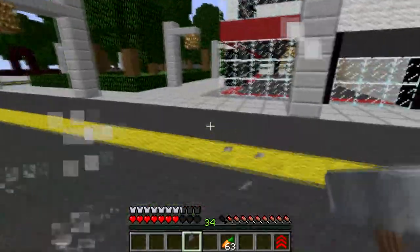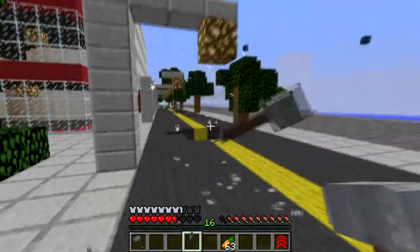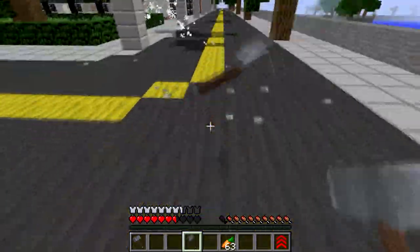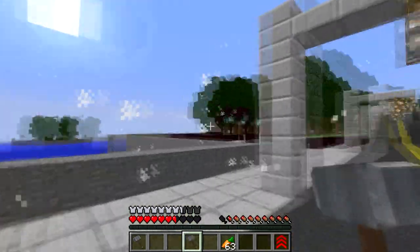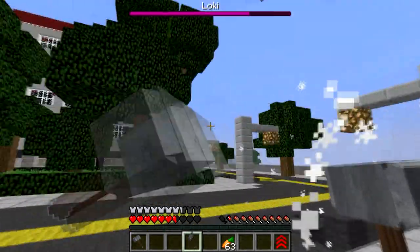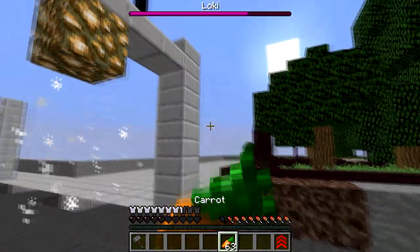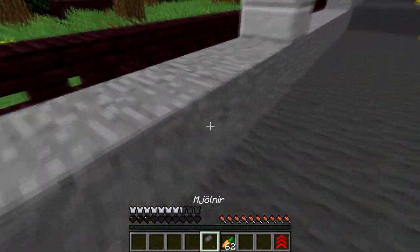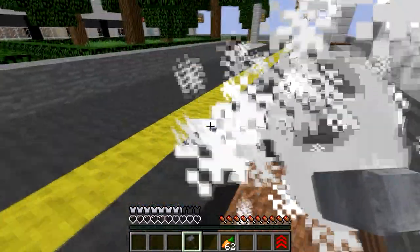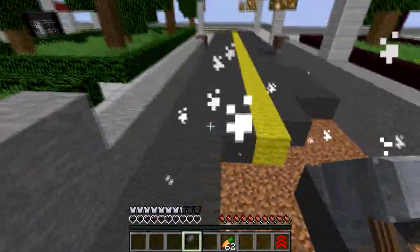Let's just spam this and we'll eventually take him down, right? That seems to be doing quite a bit of damage. We're just going to spam the lightning on Loki and kill him eventually by throwing enough hammers. I really wish he would come down so we can smack him with our hammer. We seem to be taking a bit of damage - we've got wither effect on us, which is kind of annoying. I really don't want to die because if we die that's considered a fail, and we would have failed the challenge.